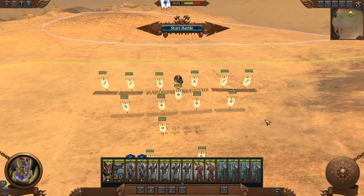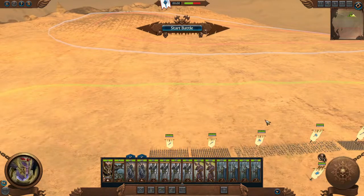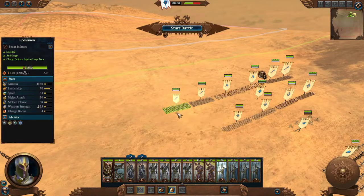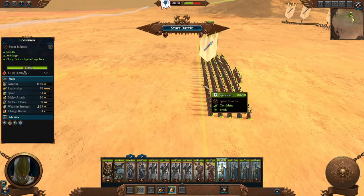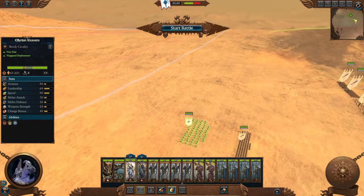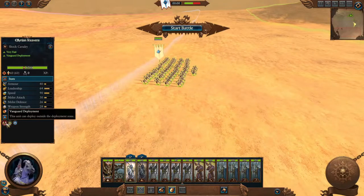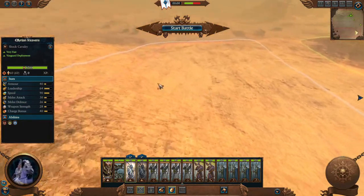The first thing I'd like to talk about is before we even get into movement itself — when the battle starts, your army will be in a default formation. The green color line indicates the area where you can position your army. Within this green line is where you can place your units. For example, your spearmen can only be placed before this line. Units cannot go beyond the green line unless they have the ability called Vanguard Deployment. Only units with Vanguard Deployment can be positioned outside the green line, but still before the white line.